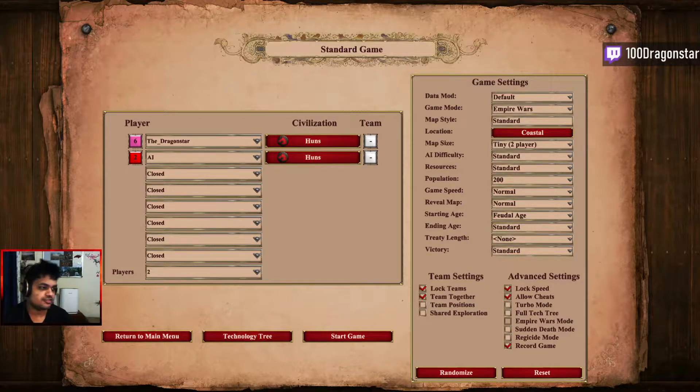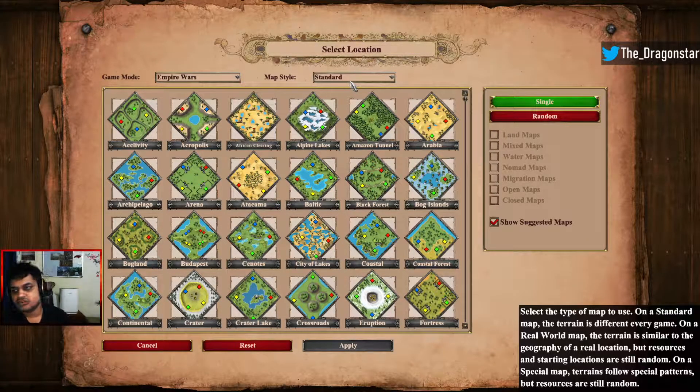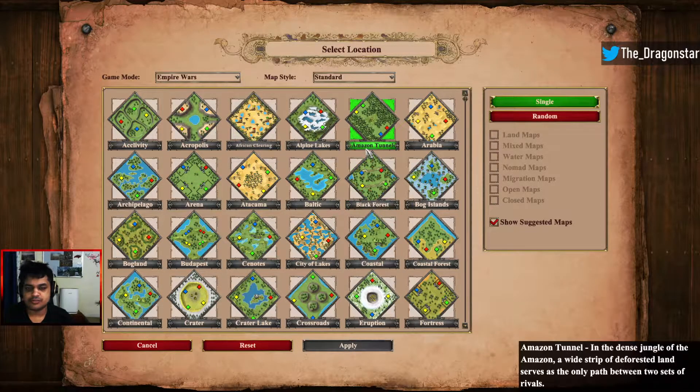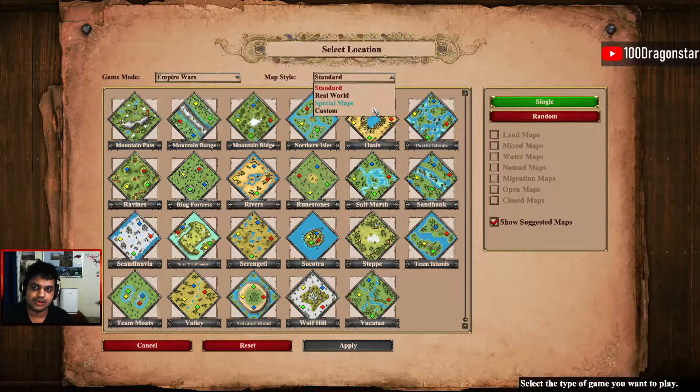Hey everyone, this is Dragon Star and today I'm gonna be showing you guys my guide to playing Empire Wars. I'll be showing you three openings: the first one being the scouts, the second one being the archers, and the last one being the eagle rush, along with my suggestions for the maps and a couple of things to keep in mind.